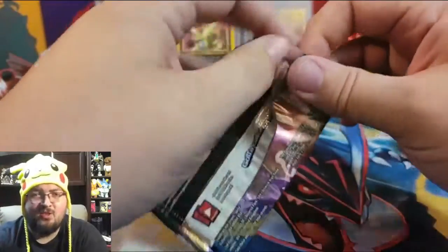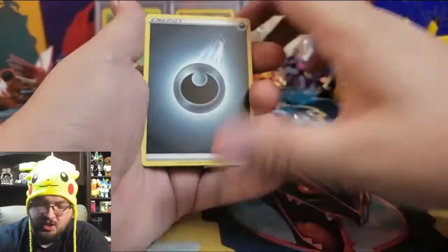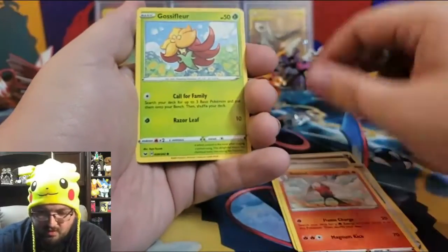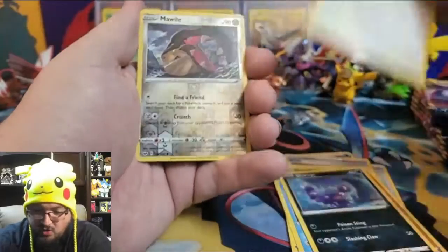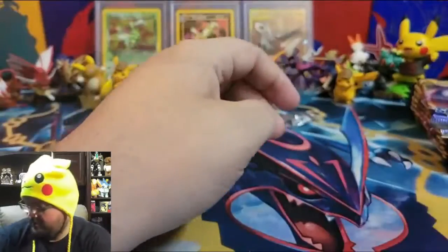The packs are starting to dwindle — we're getting there! Pack nineteen: Dark Energy, Ordinary Rod, Bitty, Raboot, Gossifleur, Goldeen, Diglett, Dugtrio, Scorpi, Hootoot, reverse holo Mawile, and a Whimsicott. So adorable — I had to pause to say how adorable the Whimsicott is! Judge me in the comments.